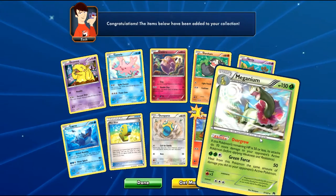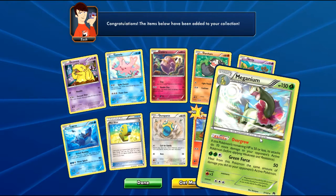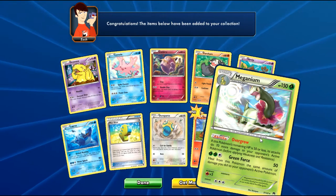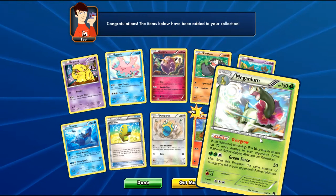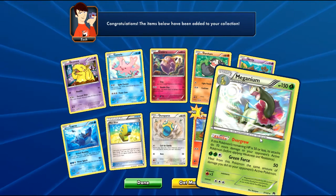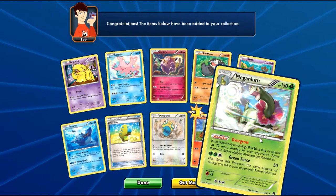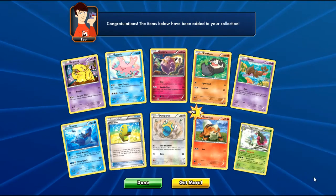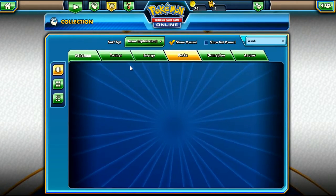But here we have Meganium. I feel like I've already gotten one of these Meganiums — I'm so positive I have. But it's a really cool card and a really awesome graphic. What is that — Solar Beam? Is it supposed to be Solar Beam? Maybe it's supposed to be that Green Force attack that's on there. I'm just going to go with Solar Beam, honestly. When Meganium uses Solar Beam, doesn't the flower light up or something? I don't know. Screw it.